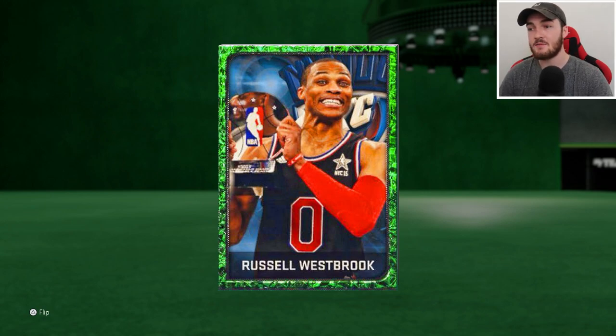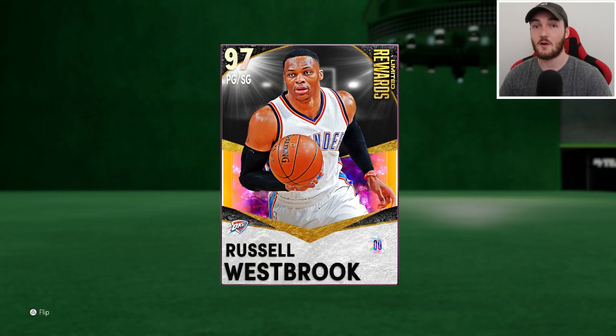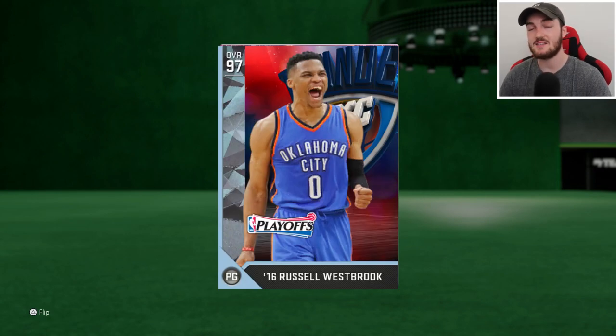And then you go fast forward a year and we have Diamond Russell Westbrook. This was his best card of NBA 2K16, and it was a 97 overall, believe it or not — which is literally the same overall as this Galaxy Opal right here. But Diamond in 2K16 was the best tier; there was no Pink Diamond or Opal. This Westbrook right here is an absolute awesome one. There was a playoff set — this was during the playoffs — and him and Durant were going off. Regardless, I have always really liked this Diamond Russell Westbrook card art. He was sick in the actual game, and I've always really liked the card art of the 2K16 Russell Westbrook.